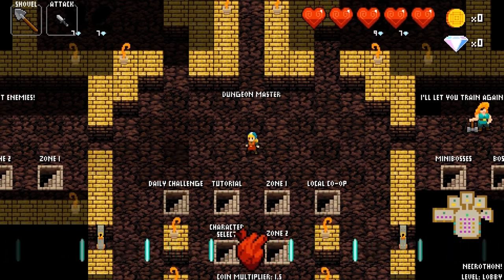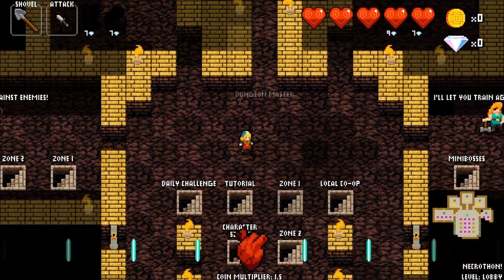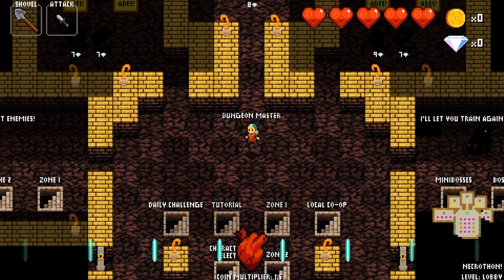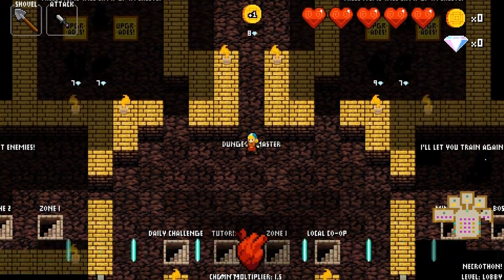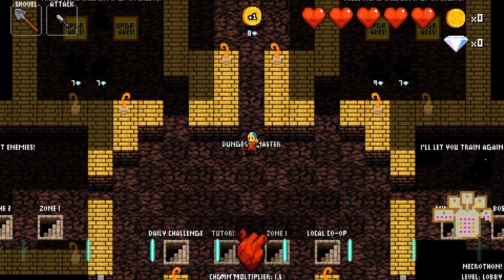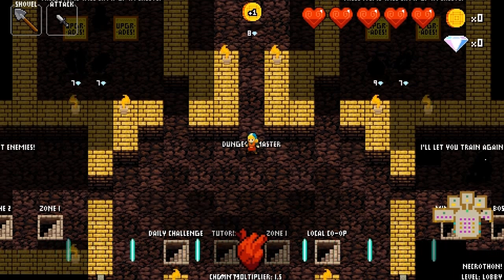Here we are in the lobby where we can basically do a few things: train against enemies, train against bosses, buy items that appear in chests or in shops in the dungeon below, or zones, or permanent upgrades which just appear right off the bat — you don't have to find them in the dungeon at all.